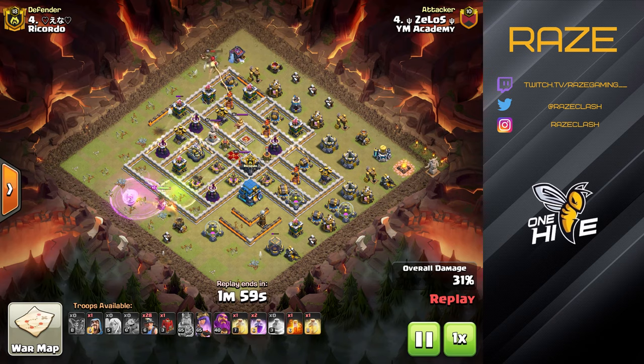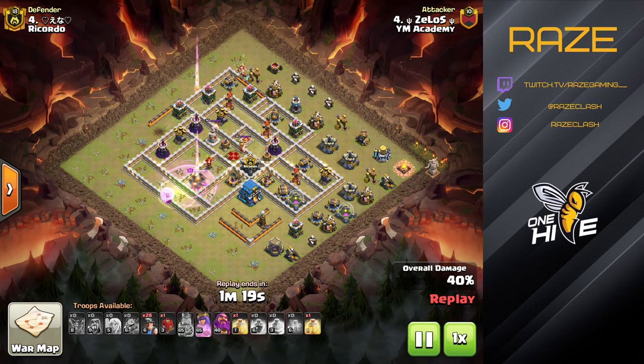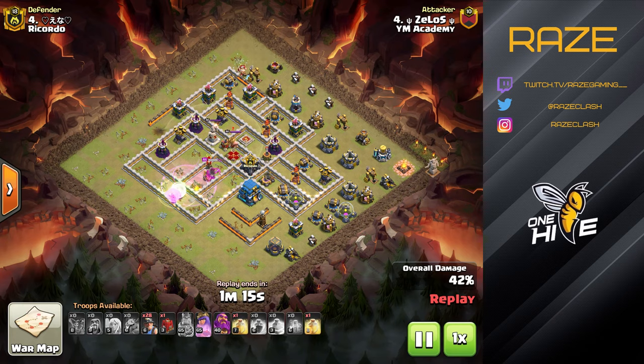Here's the Queen Charge Miner — the Queen Charge comes in at eight o'clock, jumping over the walls to get into the Expo Farm, which leads to the Eagle Artillery and the Town Hall and gives a really good path for the Miners. After the Queen Charge takes care of the enemy Clan Castle and the enemy Queen, the Poison Spell is really well placed — having both the Queen and the CC inside the Poison Spell means the Queen didn't have to use her Royal Cloak there, so she can save it for later.